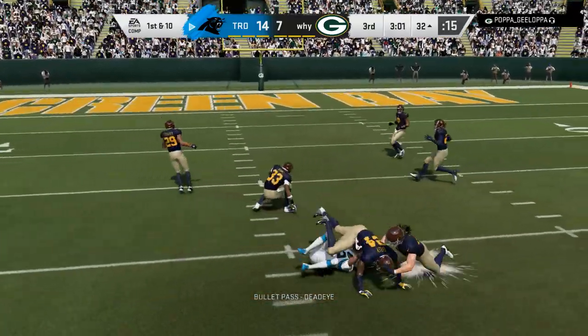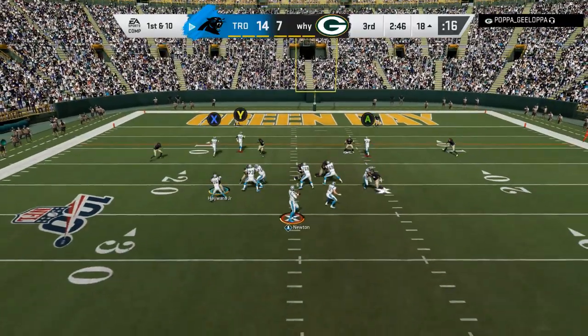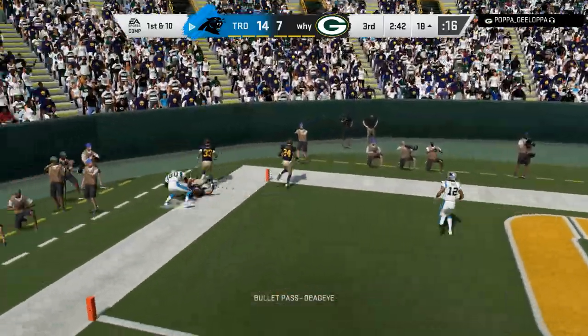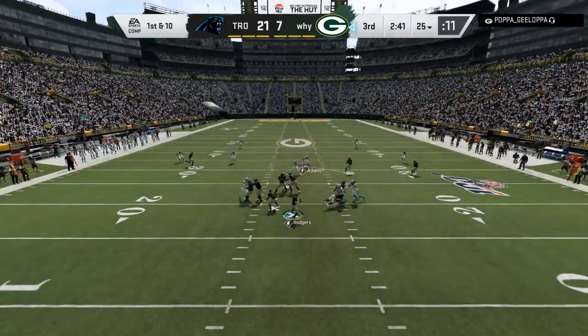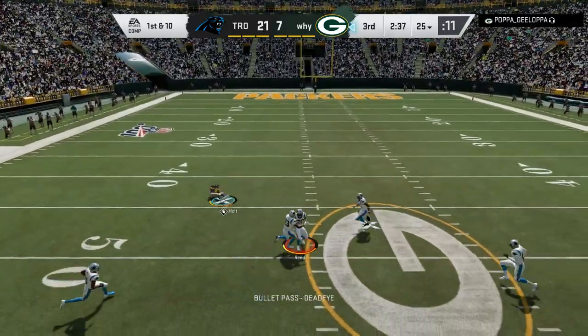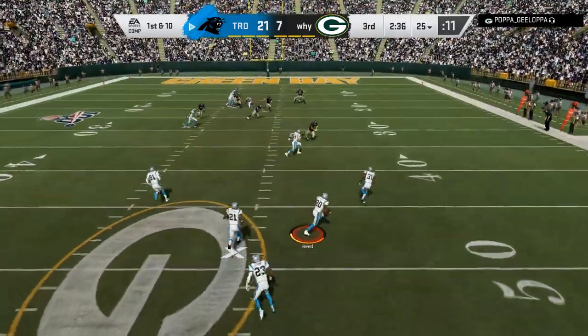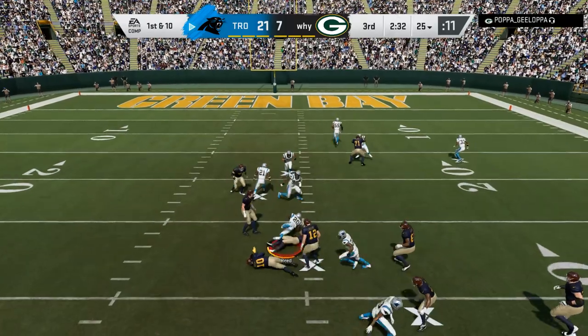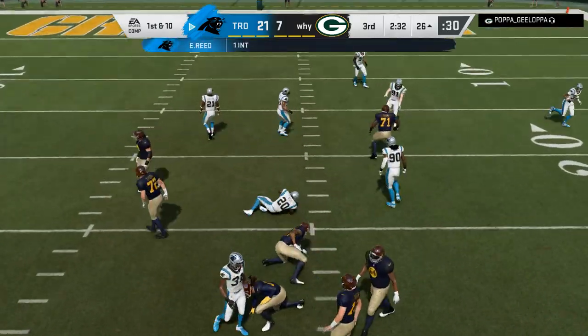He's trying to user rush me — he's doing everything he can to just try to stop me. Not a wise decision to user rush me because I have Cam Newton, so even if you user rush me, there's a good chance I'll break the sack. He threw it and that's gonna end the game. Ed Reed goes back, tries to return it, and you can see he's gonna get a rage quit here.